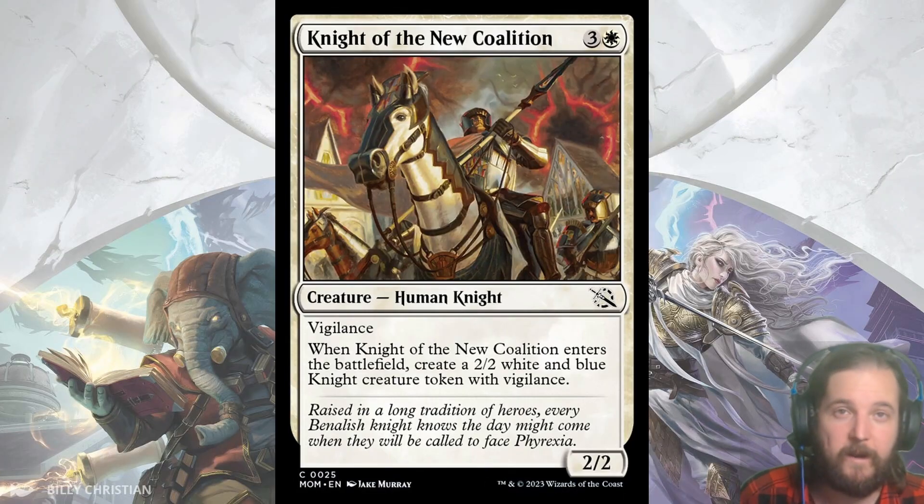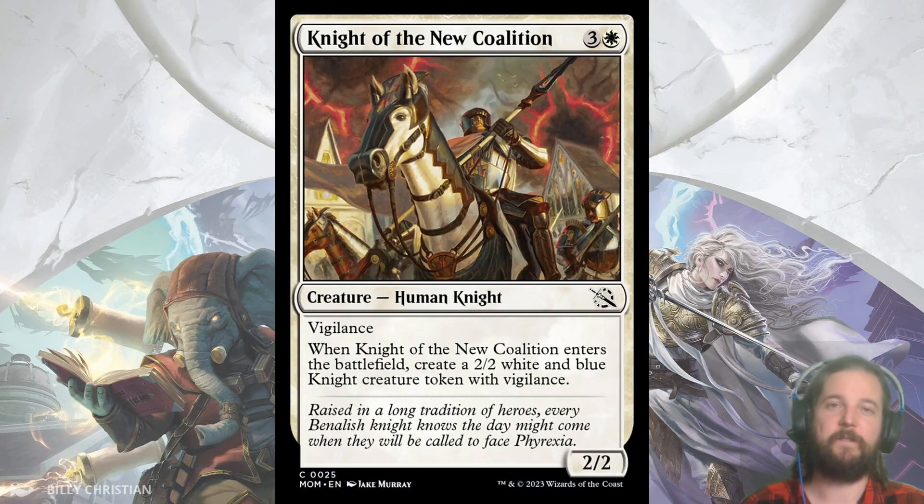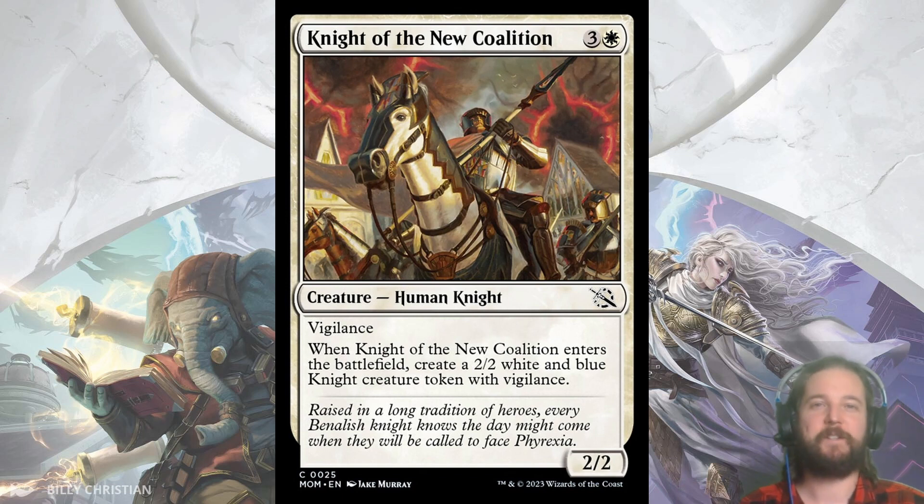Welcome to No Rares Required, Episode 22: March of the Machines, the new Magic the Gathering set that just dropped on Arena today. Usually I discuss a drafting strategy for a specific color pair or archetype, but today I will be covering my favorite commons and uncommons, going over the set's mechanics and what each archetype is trying to do in a broad sense. There is a lot going on in this set, especially with the included bonus sheet, so let's get started.